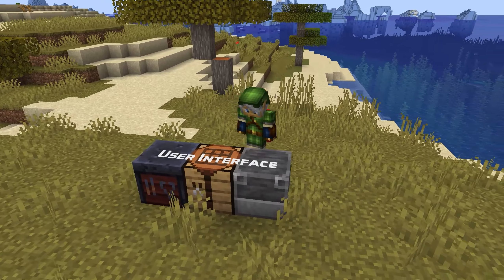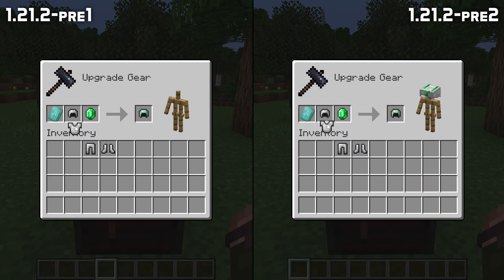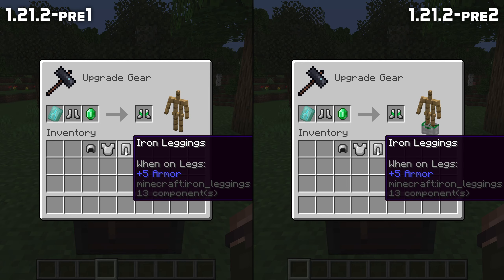In the user interface, the realm's description text can no longer intersect the game mode text if the world description is long, and the armor stand in the smithing table now once again shows a preview of the armor.